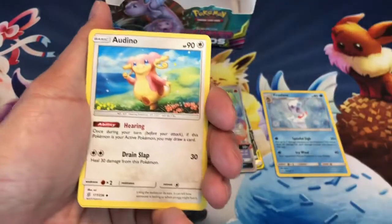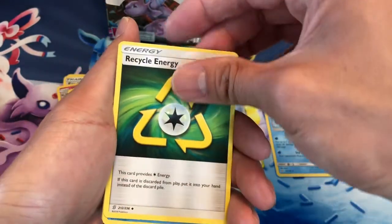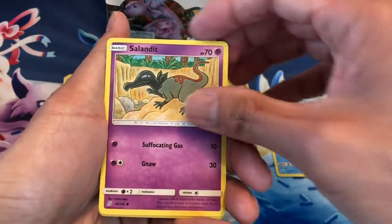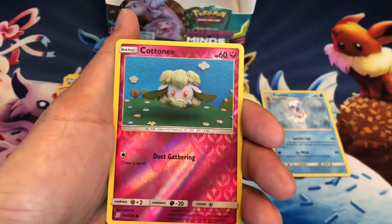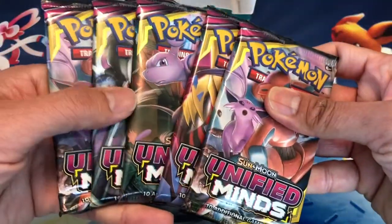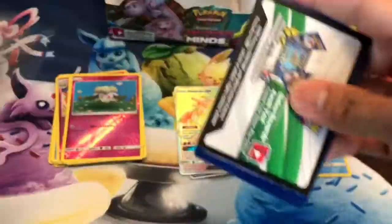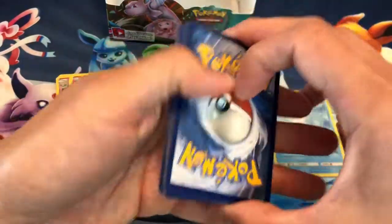Stay tuned for more pack openings of Unified Minds. Thundurus, Recycle Energy, Wimpod, Slakoth, Salandit, Bounsweet, Salandit again, Cottonee, Reverse Holo. Last card is a Dragonite. Five packs left. If you guys have any suggestions on what other sets you want me to open, let me know.